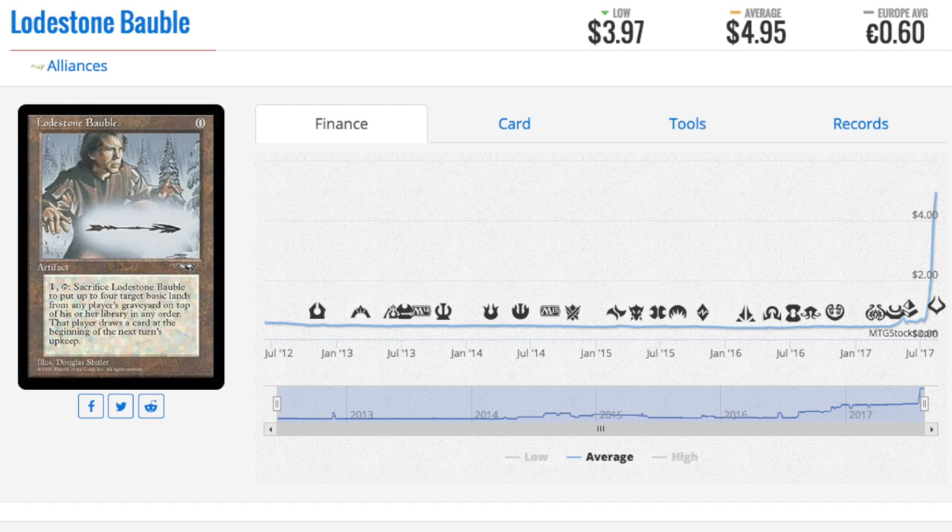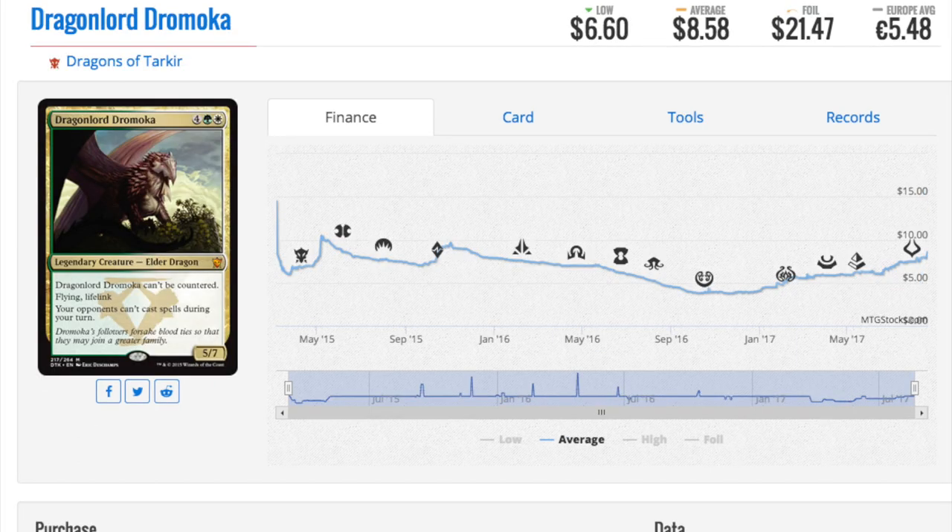Mishra's Bauble is a known quantity — it's been fourteen, fifteen, sixteen, even twenty dollars at one point. Unless it's reprinted, which I hope happens soon, it will stay high. I have multiple copies and I use them in every deck. I was using them to activate Tarmogoyf before people were doing that — most people were using it to activate delve, which is why it first spiked in price. I thought, 'it's really hard to get an artifact in play and this does it.'